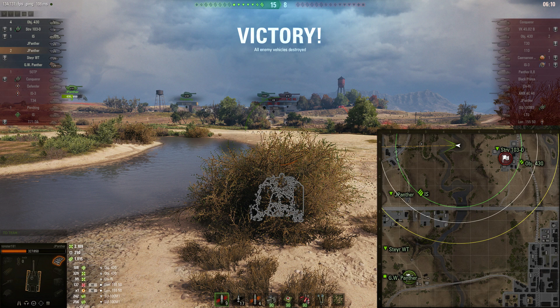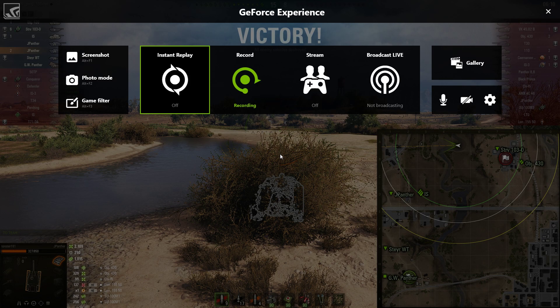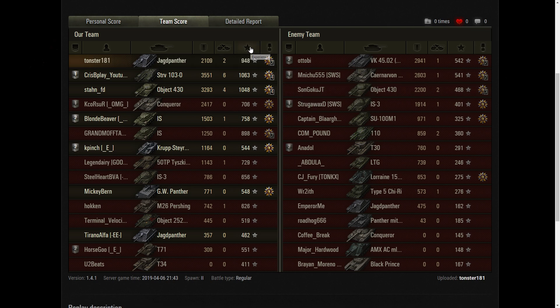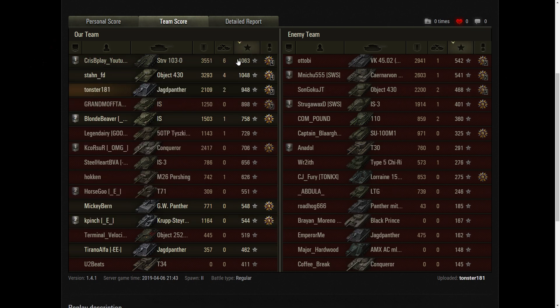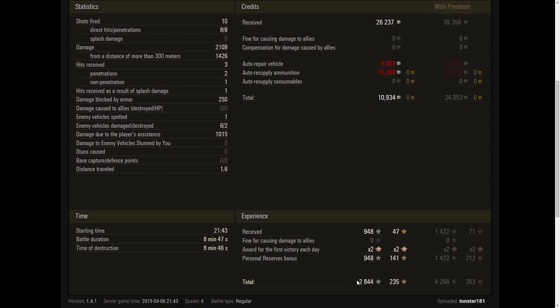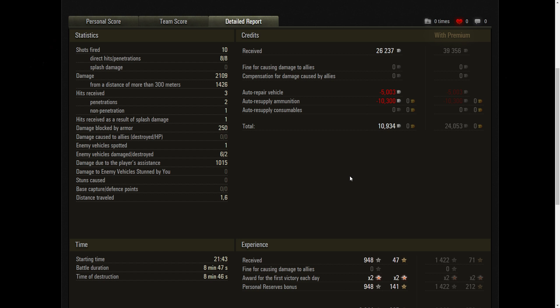Okay, let's take a look at the after action on this and then we'll move on to the next one. Here's the after action — we ended up with a first class. We were third place with 2,100 damage, two kills. Looks like our STRV did well and our Object 430 should have done well. 10,000 credits, 10 shots, 8 hits, 8 pins. This was on a two-times multiplier, so we ended up with 2,800 XP. Let's move on to the next game.